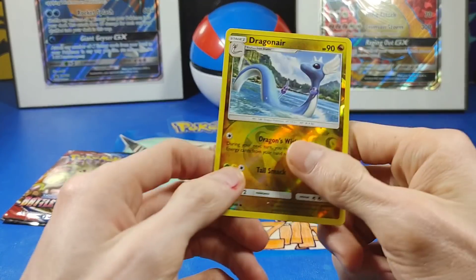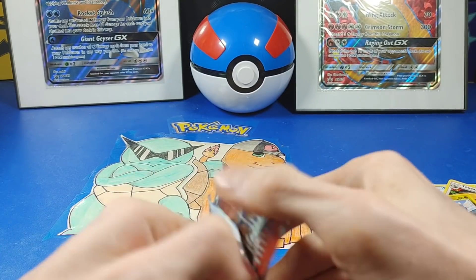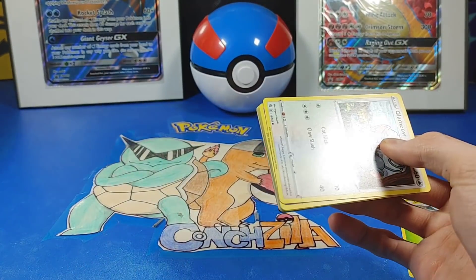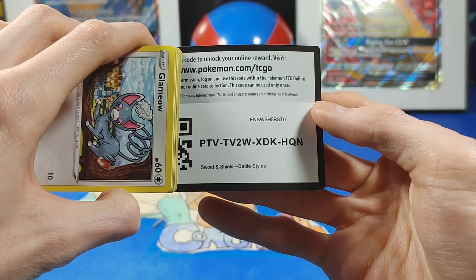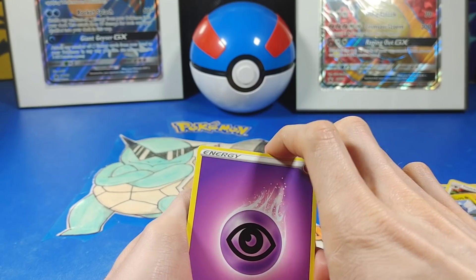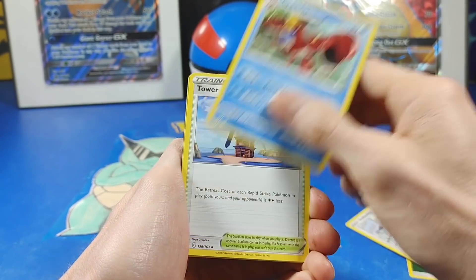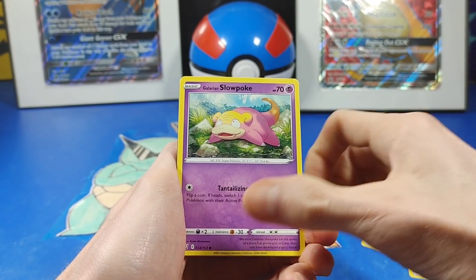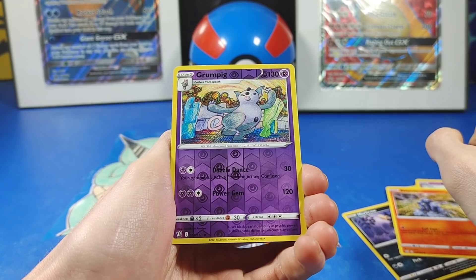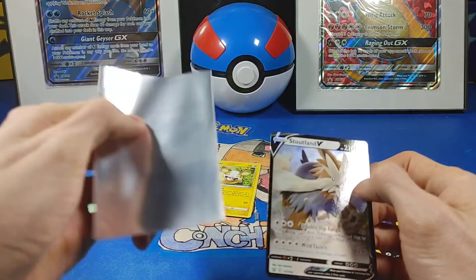Oh, two Toxtricity — did I just pull Toxtricity? I just love that! Last pack — I guess it doesn't really matter, but I mean, it could. Alright, come on! There you go — one, two, three. Psychic Energy, Indeedee, Indeedee, Krabby, Tower of Waters, Glameow, Slowpunk — how many Yampers are we going to get? Murkrow, Sandaconda, Grumpig. Hey, got another one — that was pretty cool!